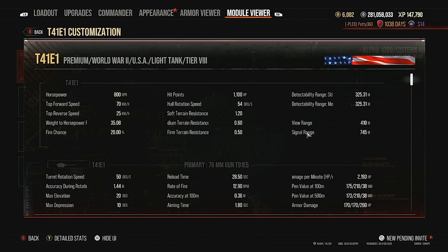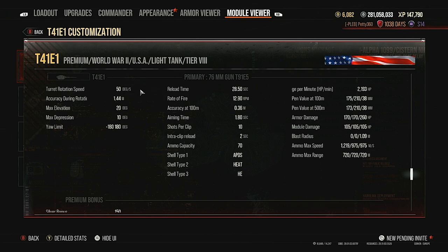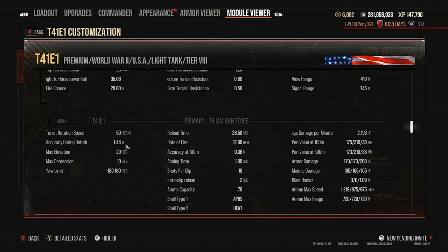That 410 metres view range is delightful on a tier 8 premium light tank. Turret traverse is 50 degrees per second — it doesn't quite keep up with the hull traverse, so you might want to run Rapid Aim to make sure the turret keeps pace. That's personal preference though. Accuracy during rotation is 1.44, which is not that bad — the gun doesn't bloom too badly.